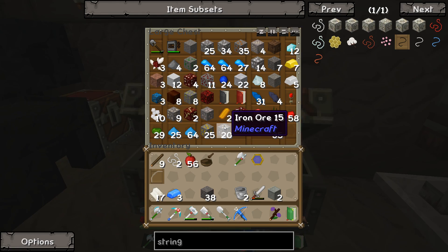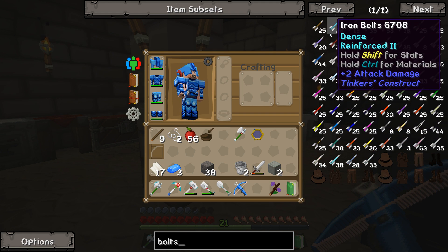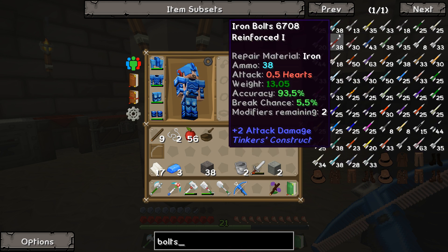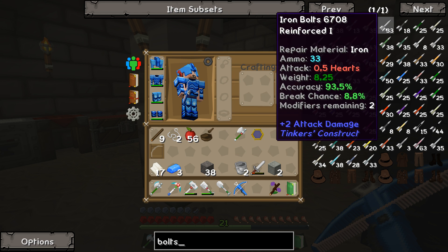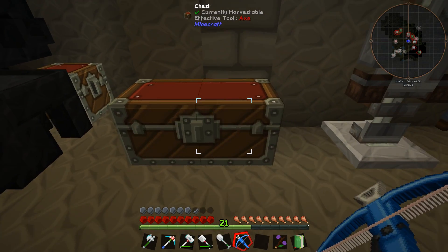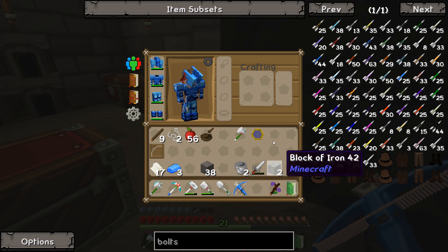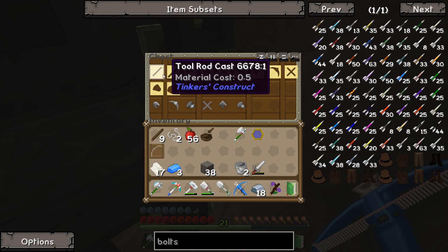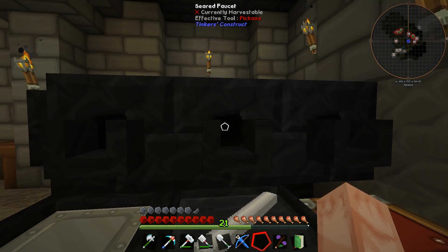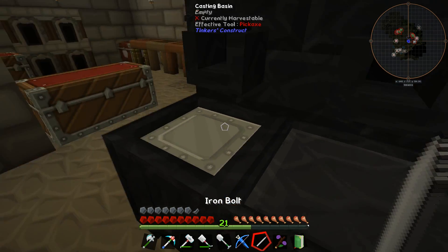So now we need bolts. What is a good material for bolts? We need iron bolts — attack half a heart. To make bolts we need a tool rod. Let's pour some iron on the tool rod. It seems to be like this. Does that work? Yes it works — we got an iron bolt. Now we need to add fletching to it. Is there a pattern for the fletching?